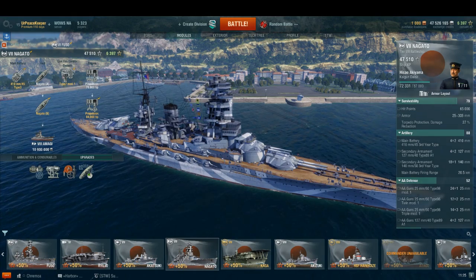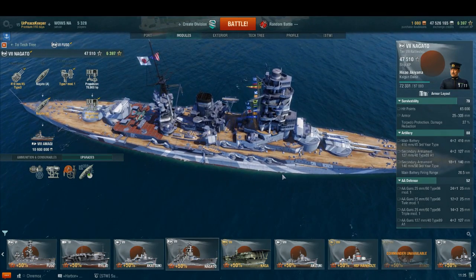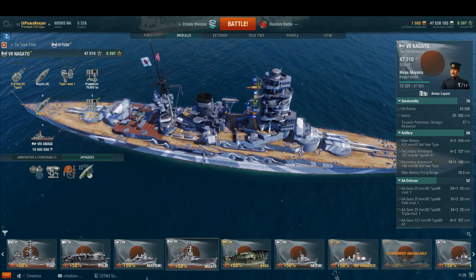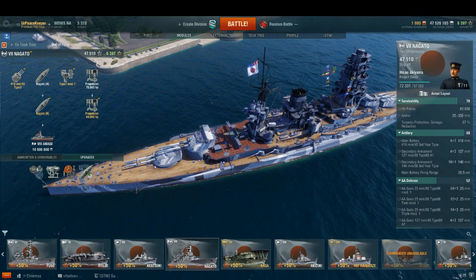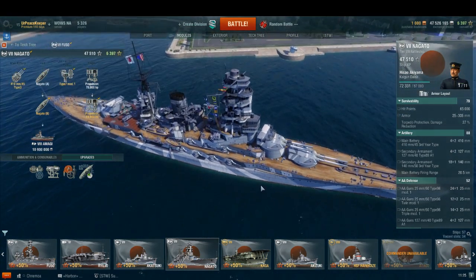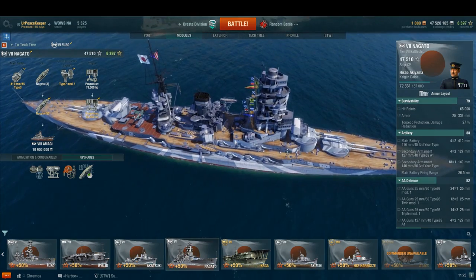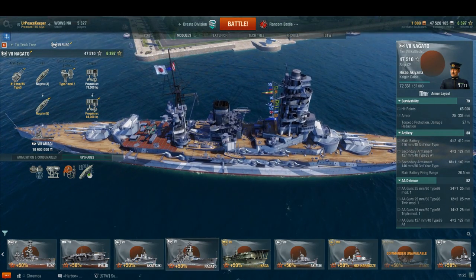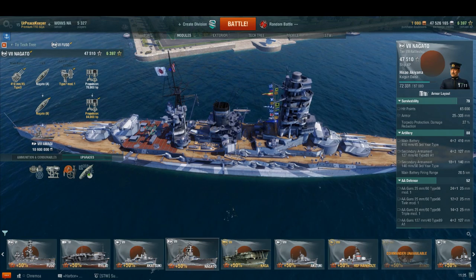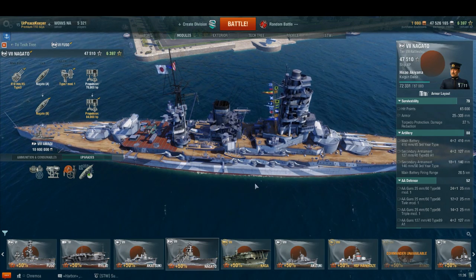The main battery consists of eight 410mm or 16.1-inch guns, at .45 caliber in length. They are mounted in two dual turrets in a front and superfiring pair, and two dual turrets in the back and superfiring pair — superfiring meaning one can fire over the other. She also has a light secondary armament of four dual 5-inch .40-cal guns that serve as part of her anti-aircraft suite as they are dual purpose. She also has 18 140mm .50-cal guns, meaning nine of them on each side, with the vast majority facing forward.